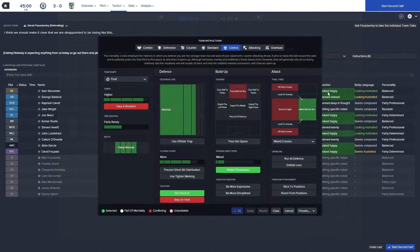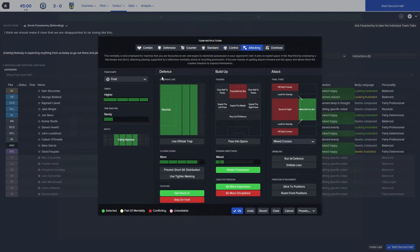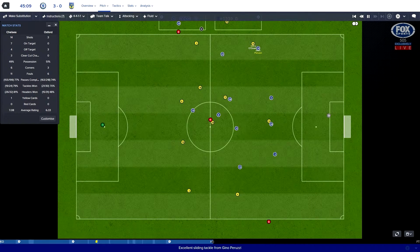We're going to make it fluid. I'm not really sure what to do here - well, we've got to attack, haven't we? So we're going to do what we did last time - we're going to attack Chelsea now and see what it does. We've got nothing to lose really with 3-0 down. Goal difference doesn't matter, just try and get a goal at Stamford Bridge for the fans - give them something to talk about on the journey home back to Oxford.